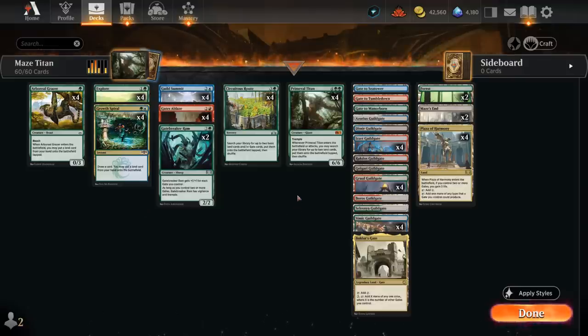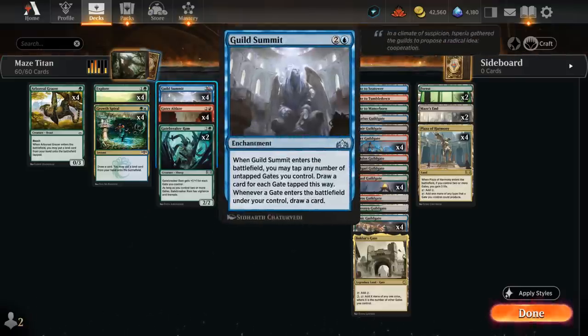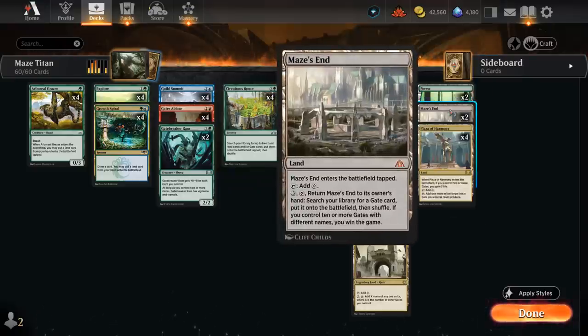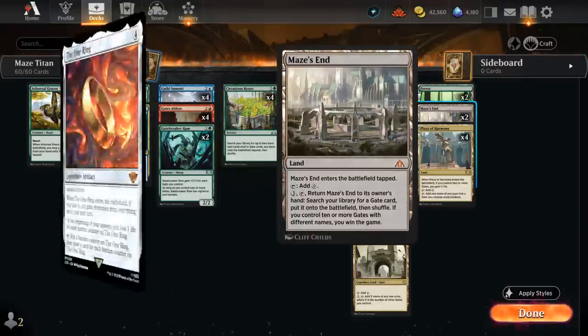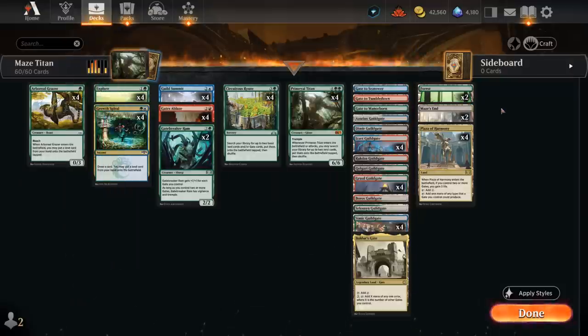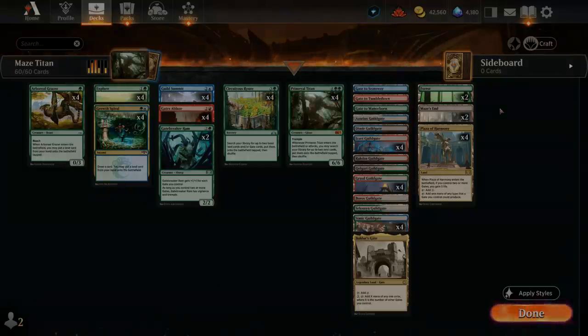That pretty much sums up our entire deck. The goal is simple: ramp, draw some cards, try to survive aggro decks, and eventually get our Primeval Titan going to find our Maze's End, which will likely win us the game. It can also win through an opposing One Ring, so that's the advantage of not relying on combat damage. Now let's jump into some games and see how the deck does.